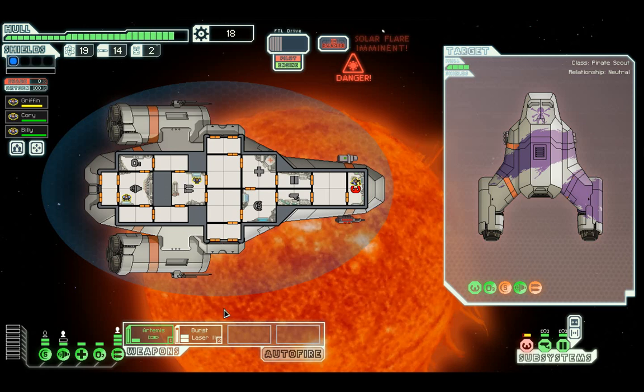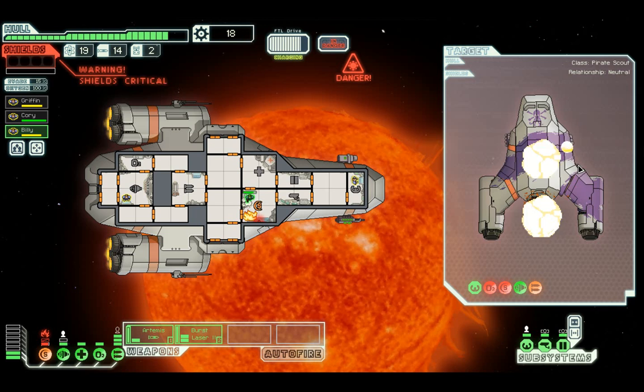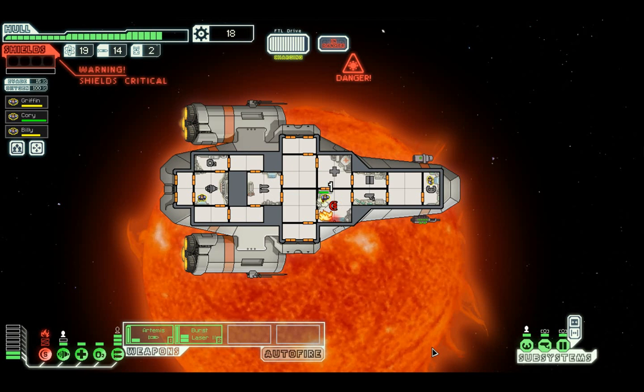So we are going to accept the surrender because the missiles and fuel was quite a decent reward. Solar flare imminent - we are probably going to take some more damage because we can't actually jump anywhere. Billy is going to be required to go put out a fire. Then we'll jump to the next place. Ideally the ship would have been destroyed to give us more scrap.